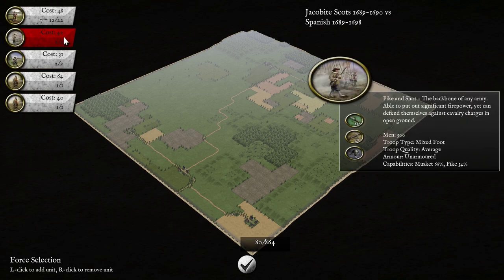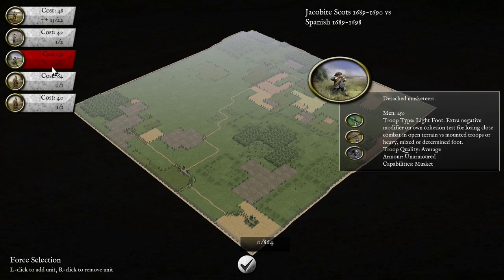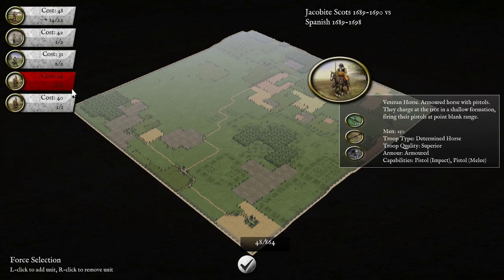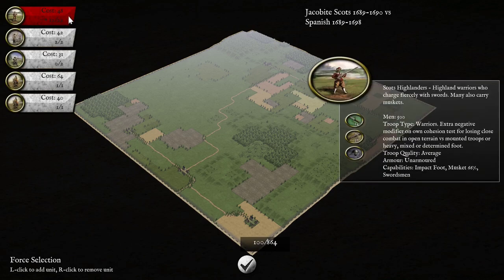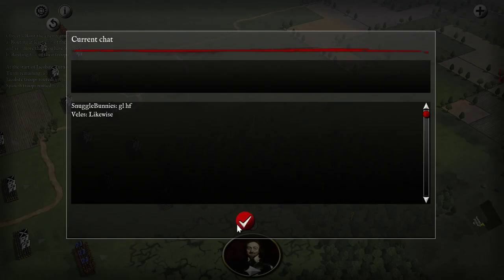Is there a good way to do this? Maybe I should just ditch the cavalry and go all in on the Highlanders. Is that stupid? Probably, but I don't really like having 30 points left over. I think I can do without detached musketeers then. Alright. Deployment.